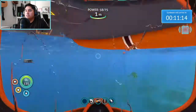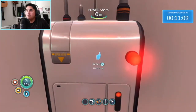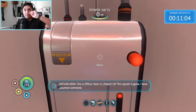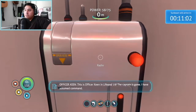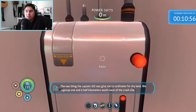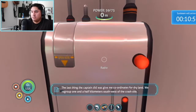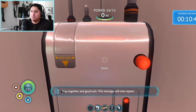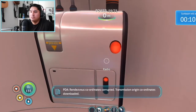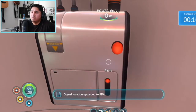Somebody's calling — let's figure out what's going on, you guys are interrupting what I'm trying to do here. The captain is gone. I have assumed command. The last thing the captain did was give me coordinates for dry land. We regroup one and a half miles southwest of the crash site. Stay together and good luck. Rendezvous coordinates corrupted — transmission origin coordinates downloaded. Signal location uploaded to PDA.